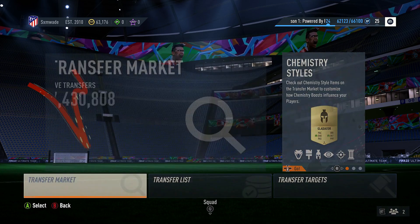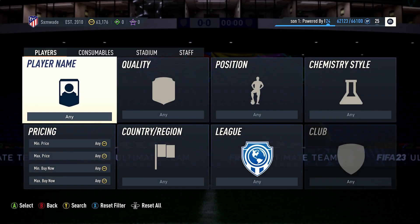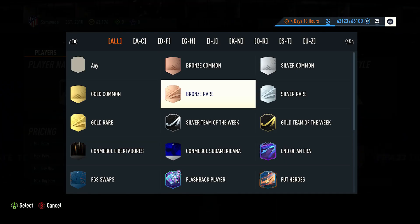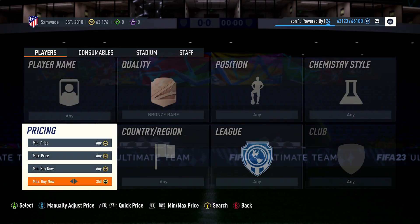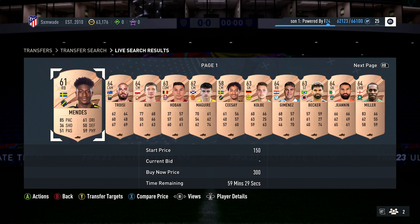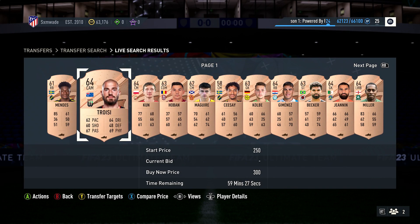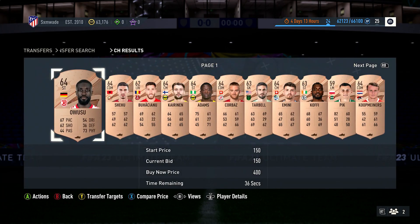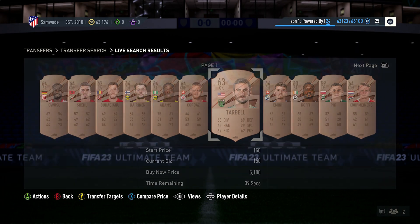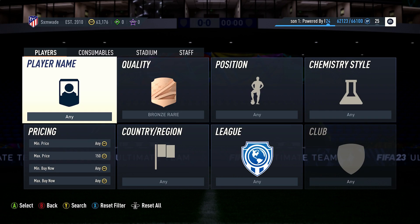What we want to do is simply go on to the Transfer Market. You can also get these players via packs as well — the bronze players. All bronze rare players at the moment are going for around 300 coins. As you can see here, searching for 300, the time is 59 minutes, so people are literally buying them straight away. You can also bid on them for about 150 or sometimes 200 coins. I would definitely recommend doing the bronze pack method to get the rare players.